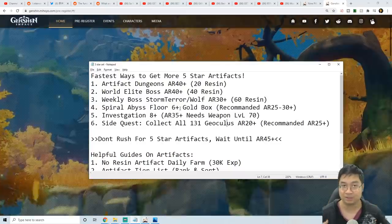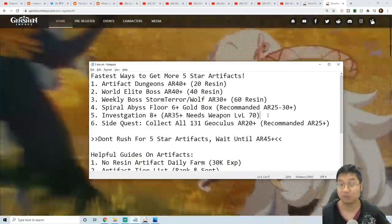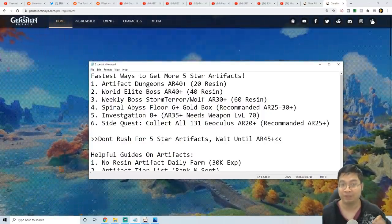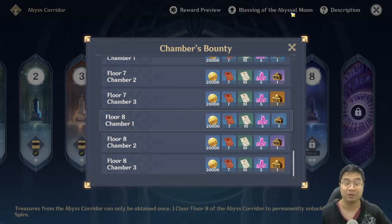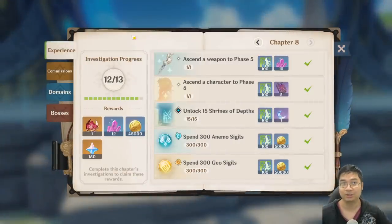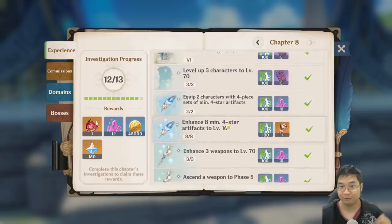We can also obtain multiple artifacts from Investigations from chapter 8 and onwards. This requires adventure level 35 and a weapon at level 70. In-game, you can see this book — with Investigation chapter 8, you can get one artifact for completing everything, and also one artifact for having four-star artifacts leveled to level 16, with eight of those.